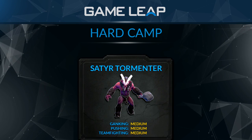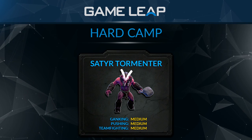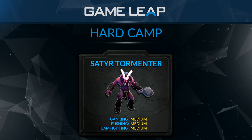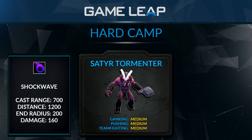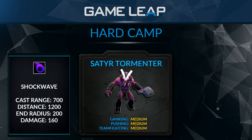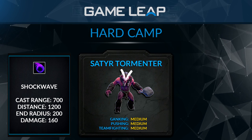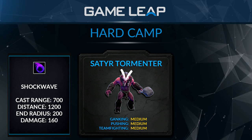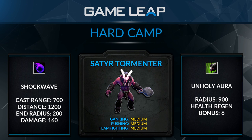The next creep is the Satyr Tormentor. You've probably seen him before and been killed by him because he likes to shoot his Hadouken ball at people randomly in the jungle and kill them for last hits — he can be kind of a jerk. This creep you literally have to send mid or to the lane. He is incredibly strong in the laning phase and incredibly weak late game. He's strong early because he can shoot his shockwave, or Hadouken as most people call it.